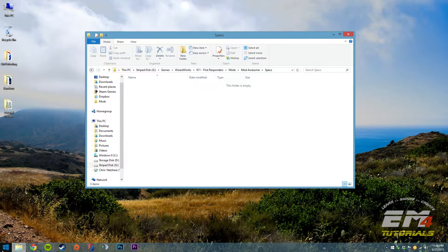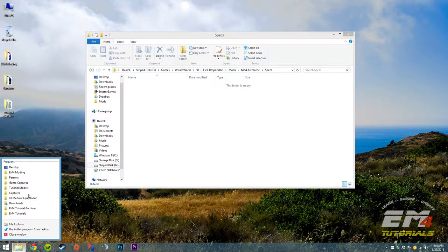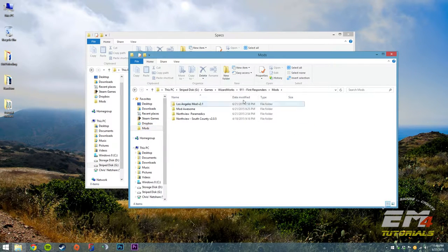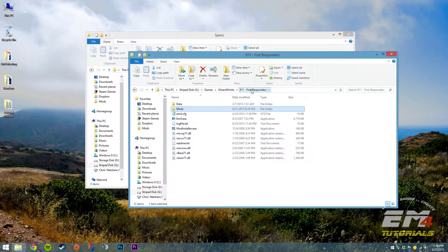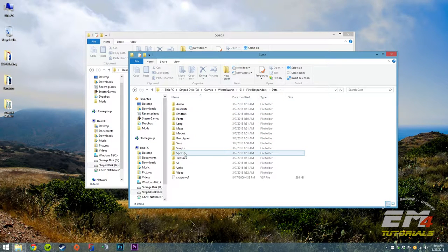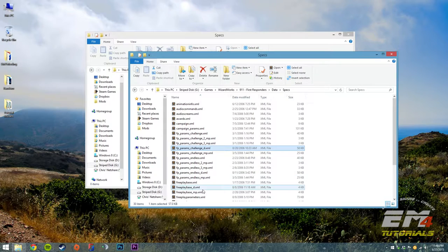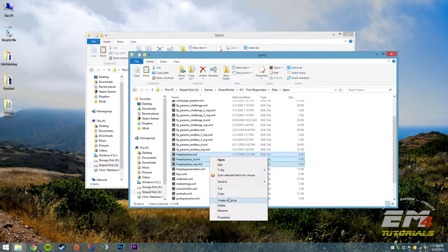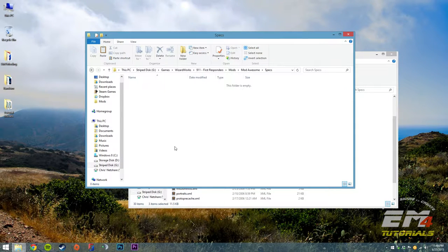In a separate window, I'm going to my 911 First Responders or Emergency 4 folder and going back to that data folder which has all the base game stuff, and going into the specs folder. I need to copy freeplaybase.xml, freeplaybase.dxml, and freeplaybase.mp.xml. I'll copy those and paste them into our mod awesome specs folder that is empty.